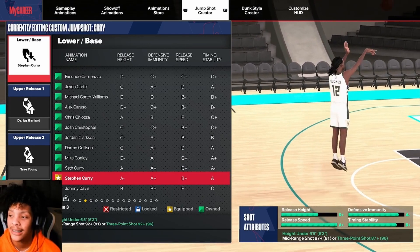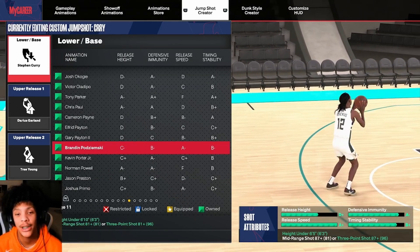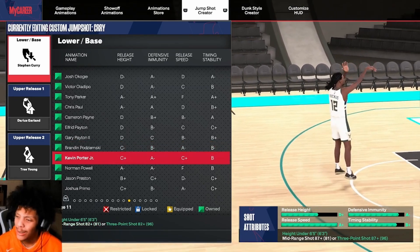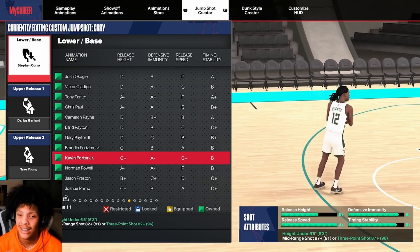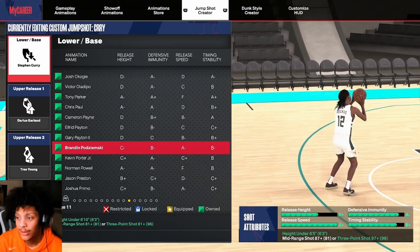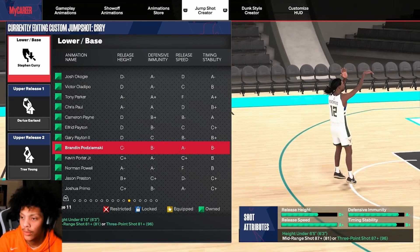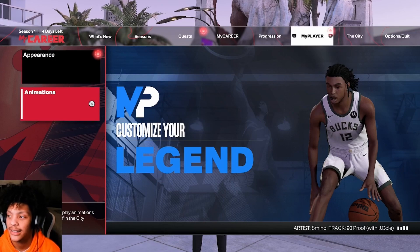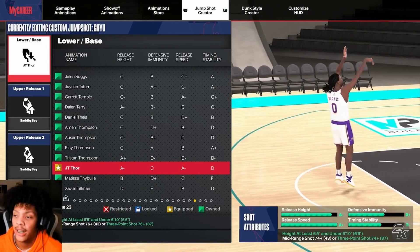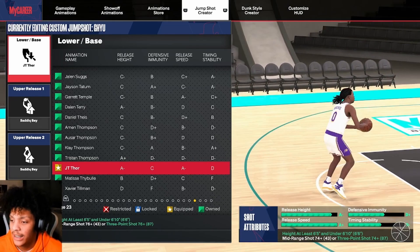If you're 6'6 and above, Brandon Podziemski — buddy on the Warriors — his jumper is really smooth. Same thing with KPJ. KPJ is not as good as last year, but you can use it if you want. Brandon Podziemski though, his jumper is fire for sure — it looks smooth. Let me get on my 6'6 to show y'all the 6'6 jumpers real quick. When it comes to the 6'6 jumper, this is the one I threw on originally: JT Thor base, Sadiq Bey upper one, Sadiq Bey upper two. Very quick, 50-50.